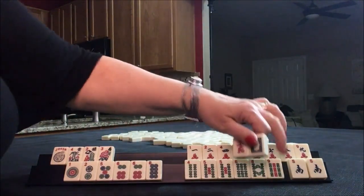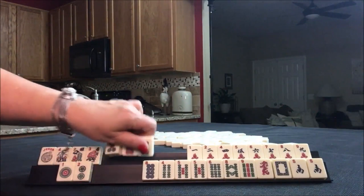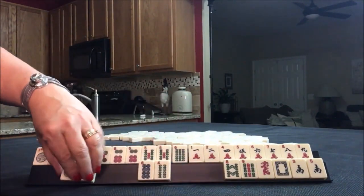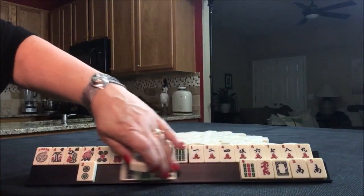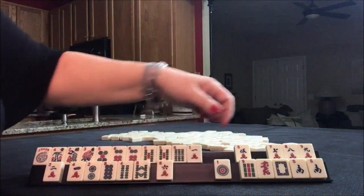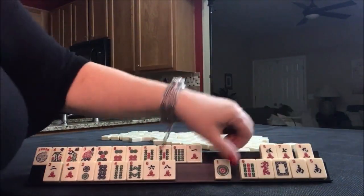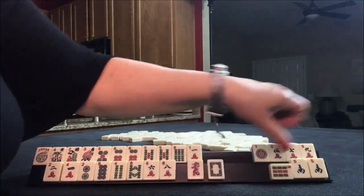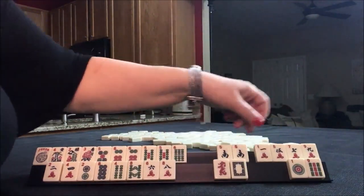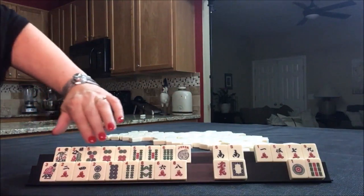We do have a lot of 2, 4, 6, 8. So let's do 5, 6, 5, 6, and then let's put all the 2, 4, 6, 8 over here. And if we can get to 8 discards, that would be really good — 8 discards with Joker Bait.